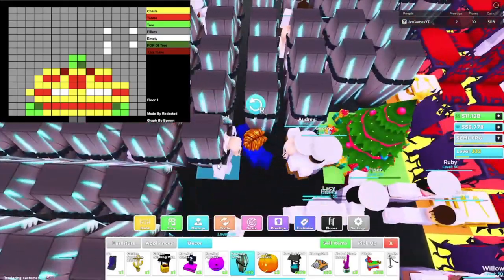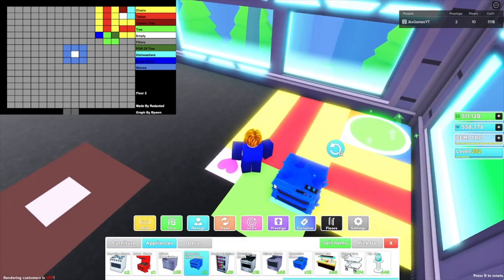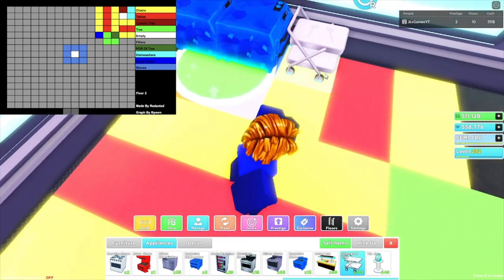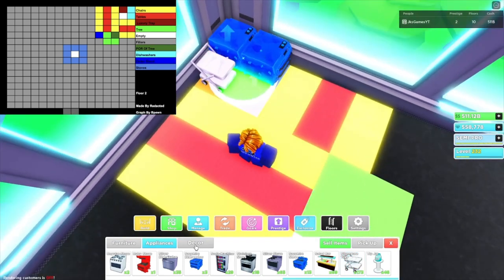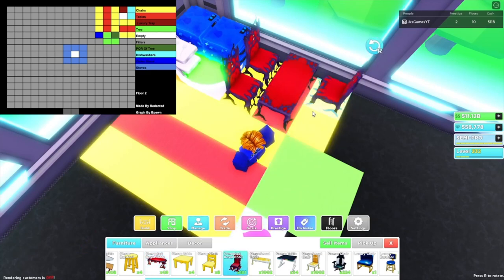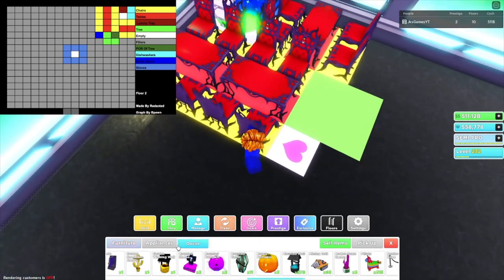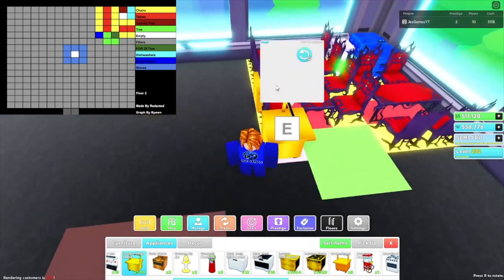Now we're on floor two, the kitchen floor. We're going to place down either sapphire or ruby dishwashers: one, two just like that. There's an empty slot here, and a silver tray in the corner. Now two chairs: one, two, a table, two more chairs. Going one, two, three, four from the silver tray — two tables, four chairs. Then at the end of this row of chairs, we're placing a golden order stand.